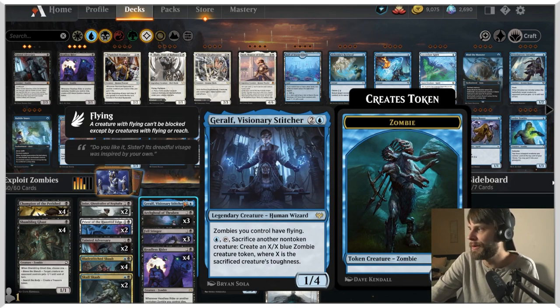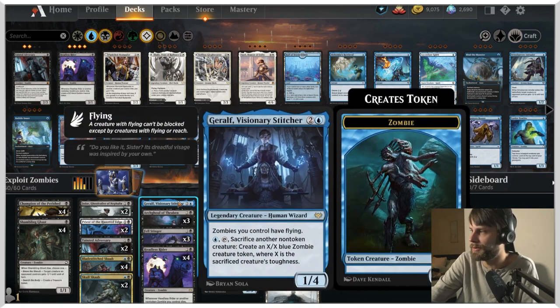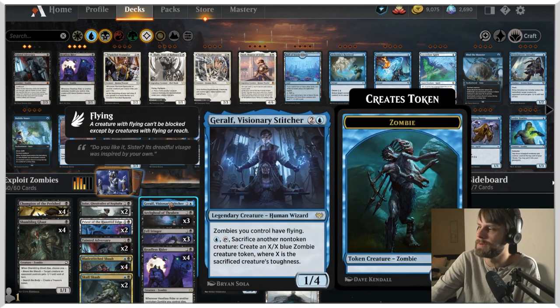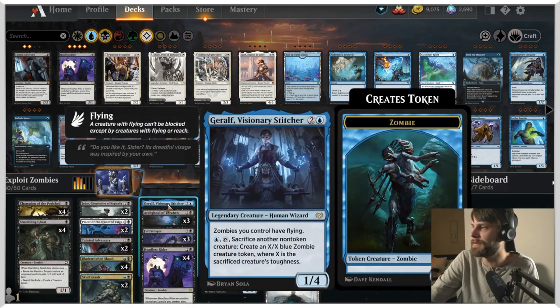Geralf, Visionary Stitcher — one of my favorite new cards. It's a 1/4 for three, but zombies you control have flying, which is kind of ridiculous because our whole deck is zombies. You can pay a blue, tap it, and sacrifice another non-token creature to create an X/X blue zombie creature token where X is the sacrificed creature's toughness. That's toughness, not power, so the Skaab doesn't work super well with it, but it gives us a way to sacrifice stuff if it gets targeted.